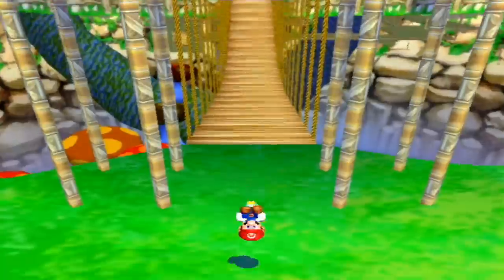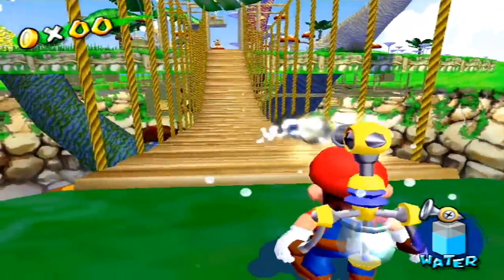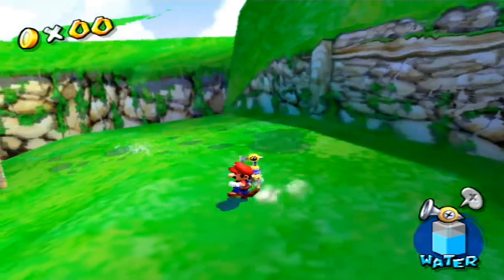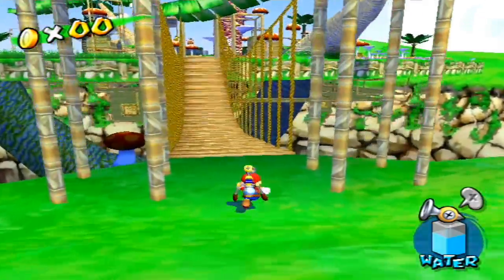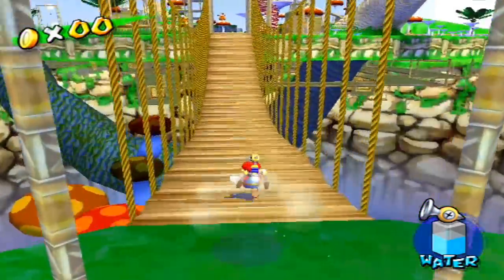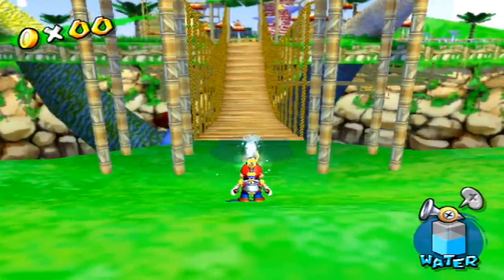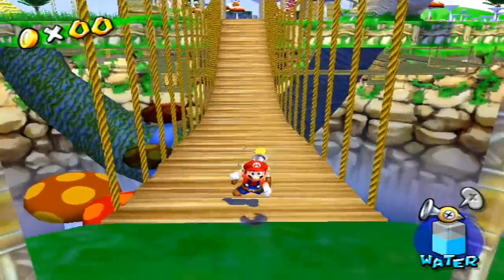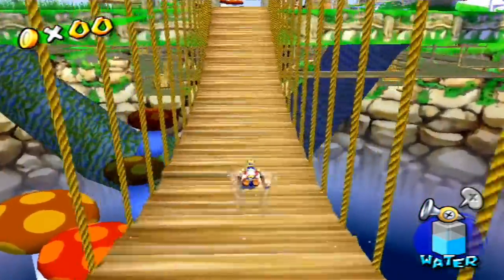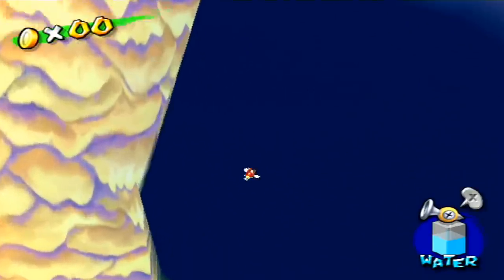When we first drop into Pianta Village, we come across this bridge. If we spray the bridge, the water doesn't stick around like other surfaces, so it appears that we can't water slide across this bridge. However, if we spray at either end of the bridge, the water that hits the ground will carry over to the bridge. And if we can belly flop onto that bridge water rather than the ground, you'll successfully water slide. The only thing is we can clip through the bridge, which is probably why we can't drench the bridge in the first place.